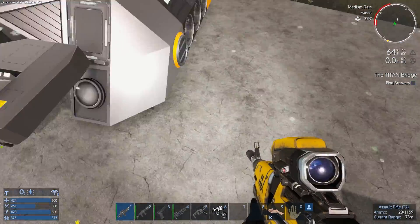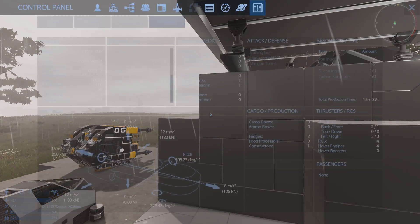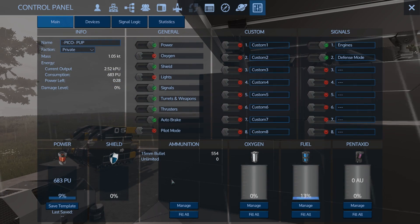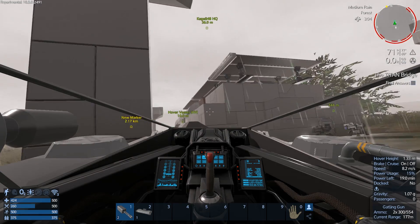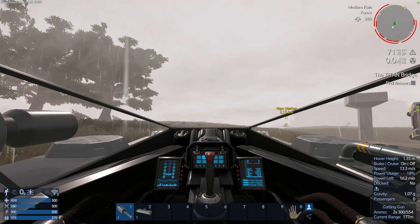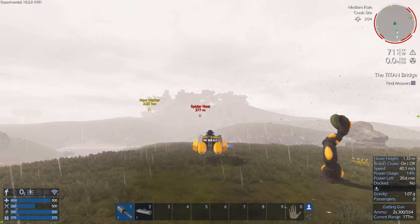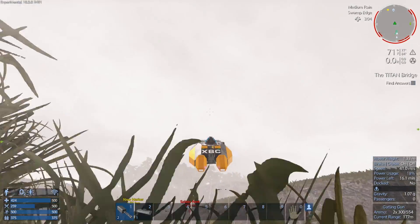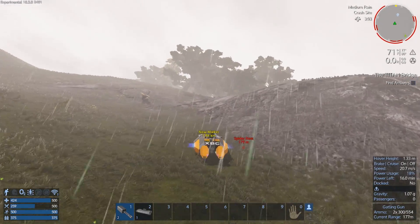Gonna go get us some spiders. We'll take this thing — this seems to be the most combat-ready vessel we have, and I think it even has ammo in it. Not a lot, but some. I'm probably going to fight them mostly on foot with my own gun, but we'll see. This spider nest has plagued me — well, not really, it hasn't even messed with me, but I keep seeing the red in the distance and that bothers me.